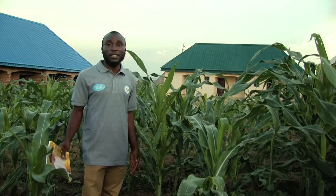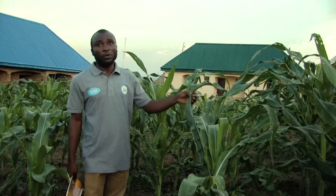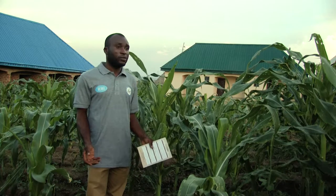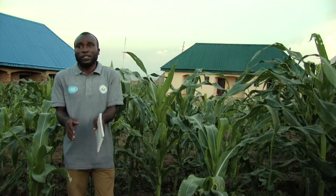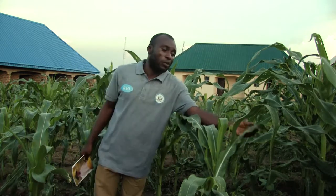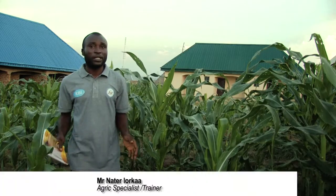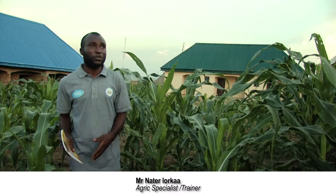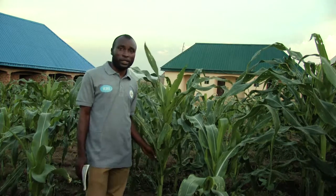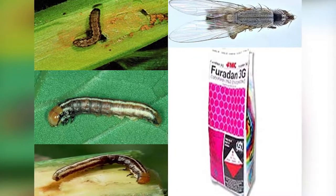Though diseases don't attack maize as commonly as other crops, if white flies are present on your maize farm, they can bring in viruses. You will observe that the maize leaves look as if they are diseased or wilting. Once you observe something of that nature, spray with Best Action or any chemical containing both dimethoate and cypermethrin — one spray is sufficient.